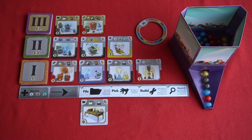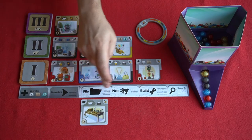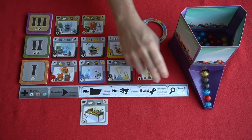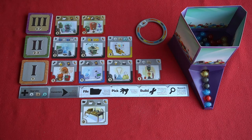This is what the game will look like from one player's perspective. We're each going to start with this player reference board here that will highlight each of the four actions you can take on your turn. It'll give you a small précis on what you do when you choose those actions.